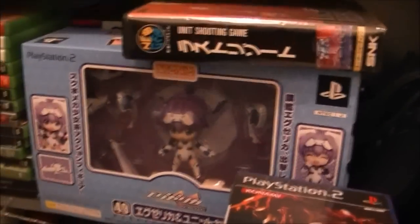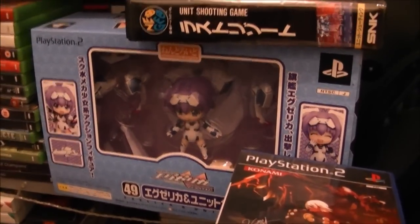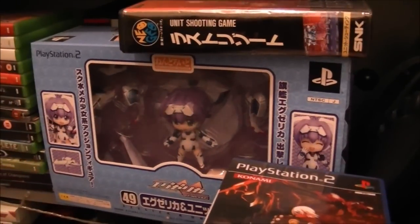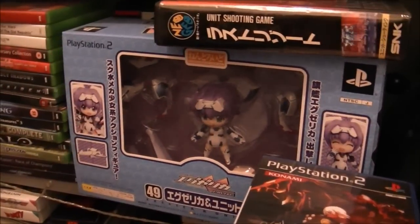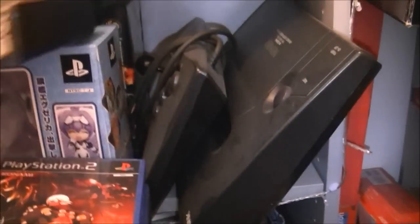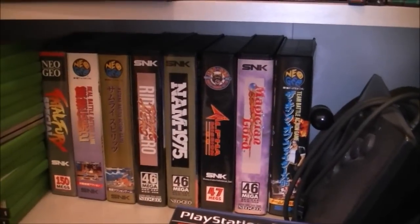Here's a quite an interesting one down here - Trigger Heart Exelica PS2, this is the enhanced version and this is the limited edition. It's never cheap to buy this one, but you can pick it up reasonably priced now. It's a really cool set - I'm a fan of the series so it's a welcome addition. And there's the daddy - the Neo Geo AES. We've got Last Resort there, and if we look behind here we've got a whole stack of AES games.